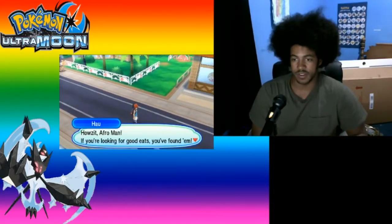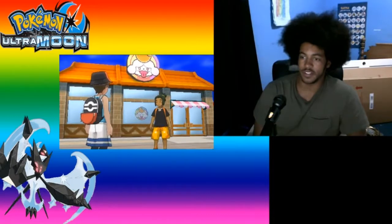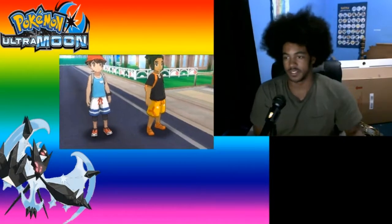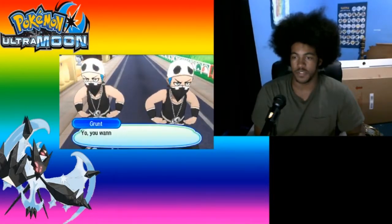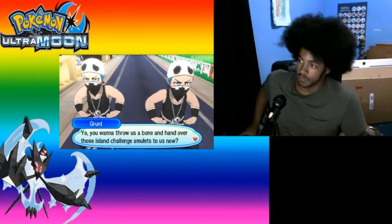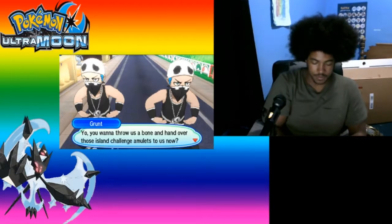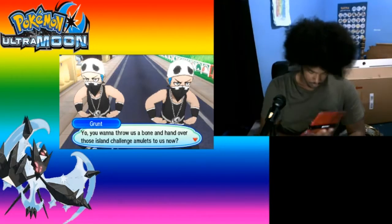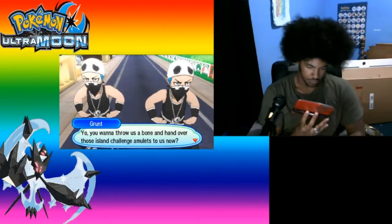And as usual Hau is right there. How's it Afirman, this place got good eats? Yep, what'd I tell you? The slurp of restaurant must mean there's cotton candy and sweets everywhere. Wasn't that based on the special demo version from Pokemon Sun and Moon? Oh yeah, hang on. It should come up — something like this. That's what it's based on.